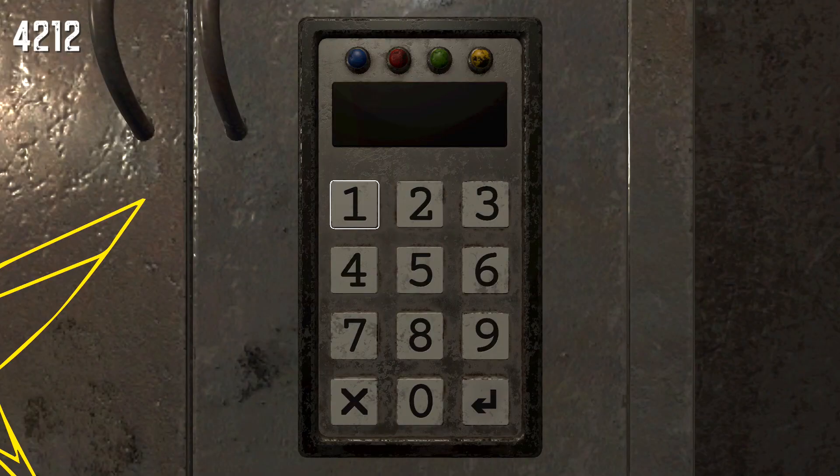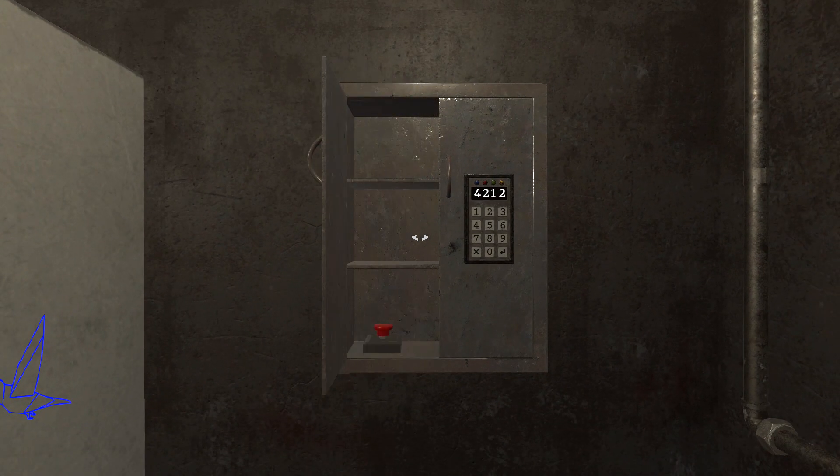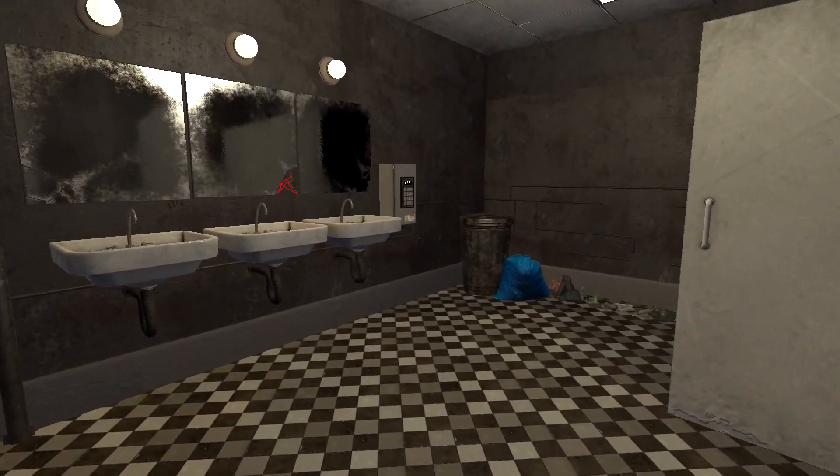Then over here to this keypad. Combination for this one is 4212. Hit that enter key to unlock this cabinet. Make sure you pop it open and then inside is going to be this red button. Make sure you press that and that's basically going to allow you to open up the power box from earlier.